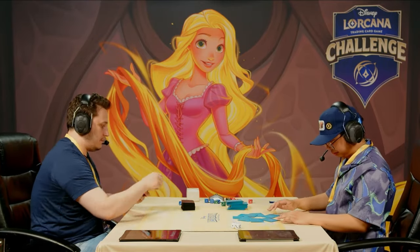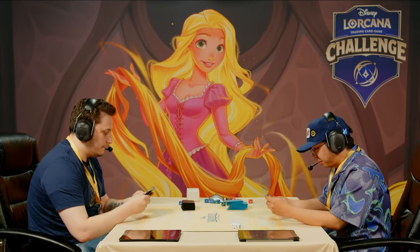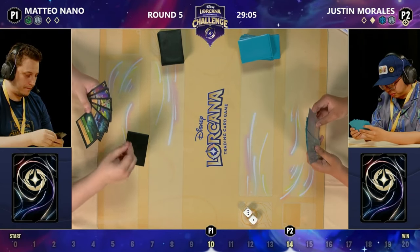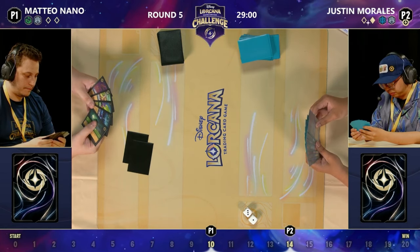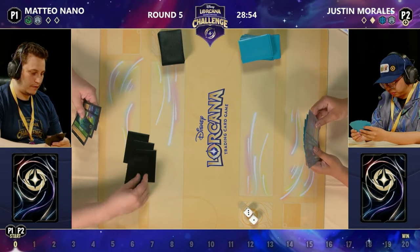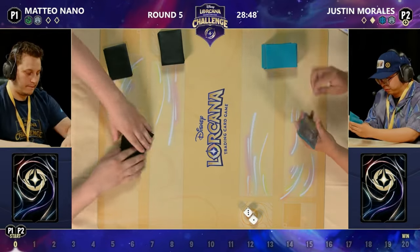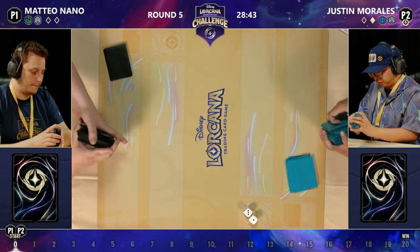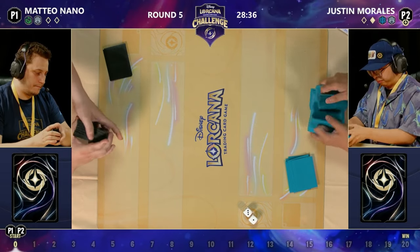You know what Justin doesn't have? I imagine a binder with a complete foil set including all the legendaries and the Enchanteds. We move into game two. This is round five — if you're just joining us for the Disney Lorcana challenge in Bologna, this is round five of nine. Played on a two-game format, and tomorrow the top 64 players will begin a two-out-of-three top cut. We're on our mulligan stage. Justin doing what me and Joe were discussing earlier — taking advantage of the fact that if you are going second, you can make your opponent mulligan before you do anything, and see how many cards they are throwing back into the deck, which may manipulate how you want to do your own mulligan.